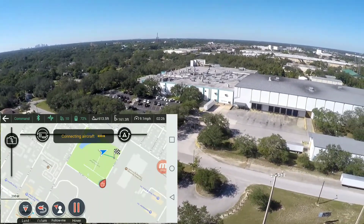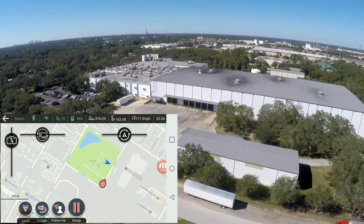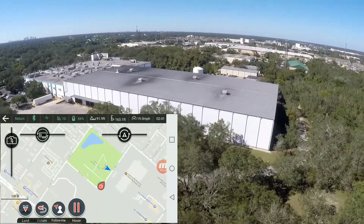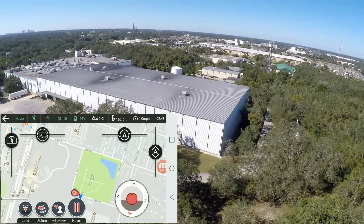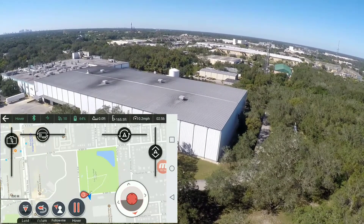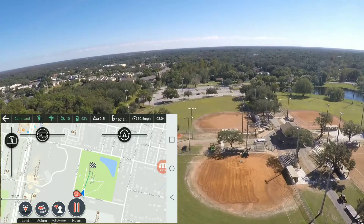There are so many trees out here, it went into another return to home. I think I connected again — let's try to hover it. This area is horrible for waypoints, I need to find another location. I should be connected again — she's gonna RTH anyway. There we go, I got control again. Let's try to send her out one more time.